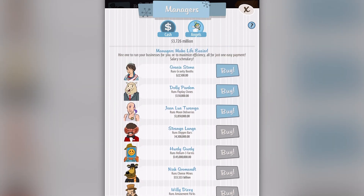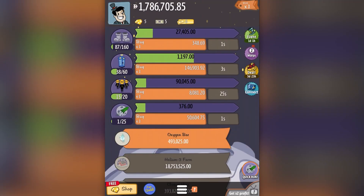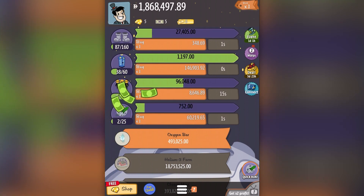I can start buying managers to run, for example, the gravity booths, the payday clones, the moon delivery bases that I have. I'm going to go ahead and buy these right now — buy, buy, buy. When I go back to the screen, now look: the businesses are automatically generating the revenue for me. I don't have to click anymore, except for buying the upgrades.